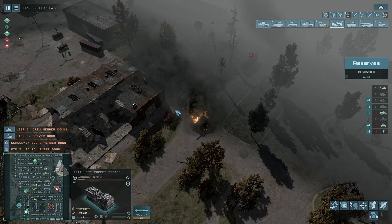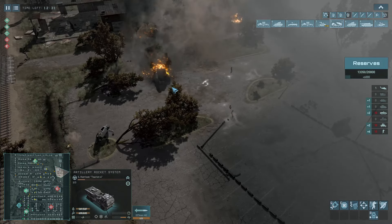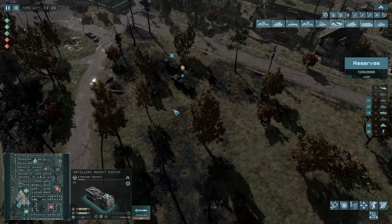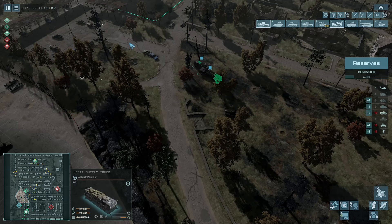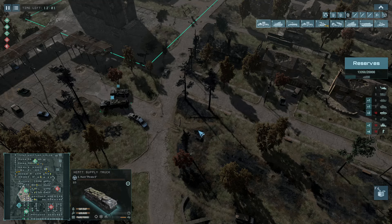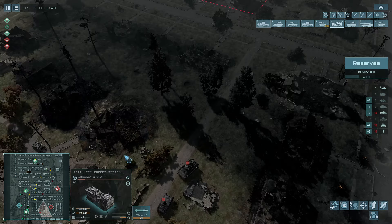I fired one missile which came down right on top of their vehicle. We managed to take out the enemy HIMARS — now they don't have one at all. Mine is at the back of my lines but they never tried to hit it. When they attacked with the Legion ship they took out the Paladin, but they should have taken out my HIMARS because it's much more of a threat. What's so great about self-propelled guns and MLRS is that you can fire and move.